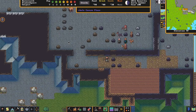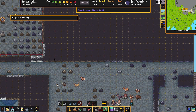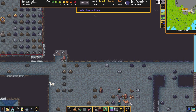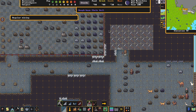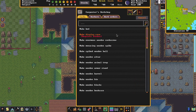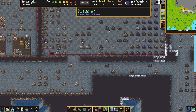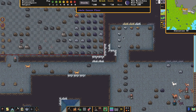We're not done yet — we need a dormitory. Let's make it right next to the meeting area. We also need to make some beds. Go to the Carpenter, add new tasks, and order four beds. They'll come out and grab wood to make them. Sleeping is a huge priority — if they can't sleep they'll get very nasty.